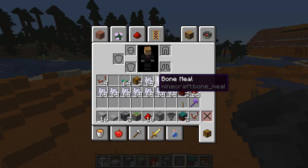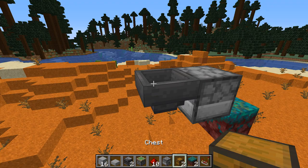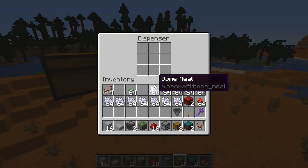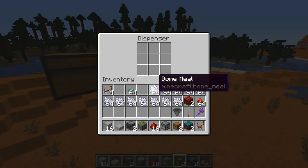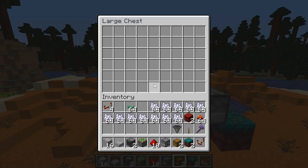Into this we're going to add our hopper, and on top of that we're going to add our double chest. We want to fill up this dispenser with all the bone meal we have, as well as into the hopper. And then we can fill up this chest with all of the extra.